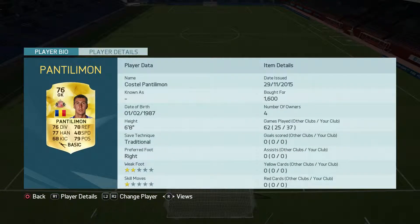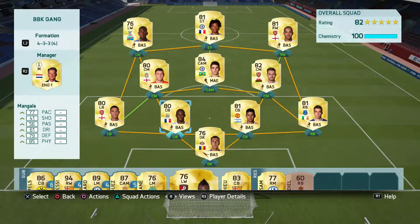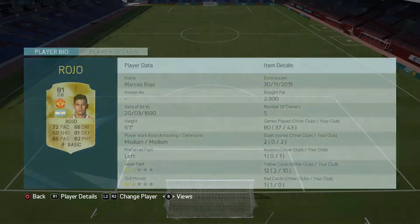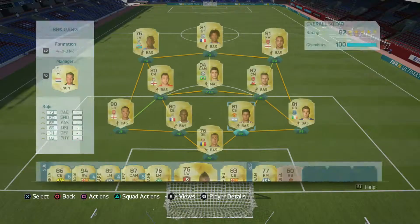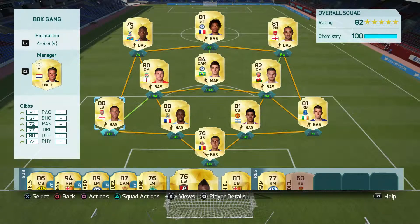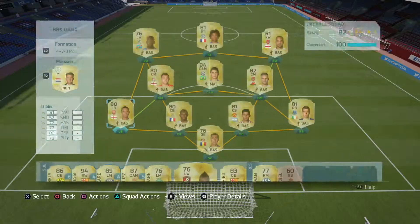So at the goalkeeper position we have Pantidimo. At the left center back we have Mangala. At the right center back we have Rojo. At the right back we have Common. And at the left back we have Gibbs.